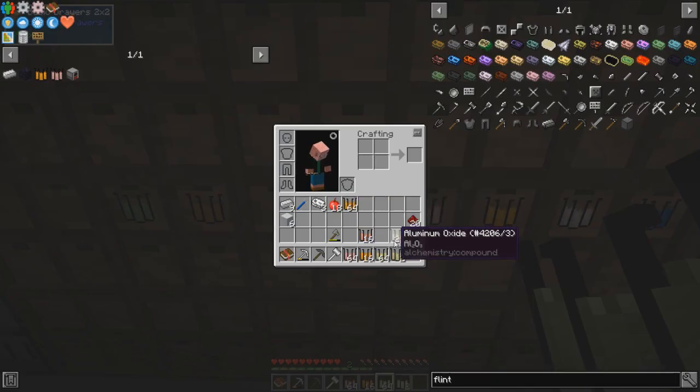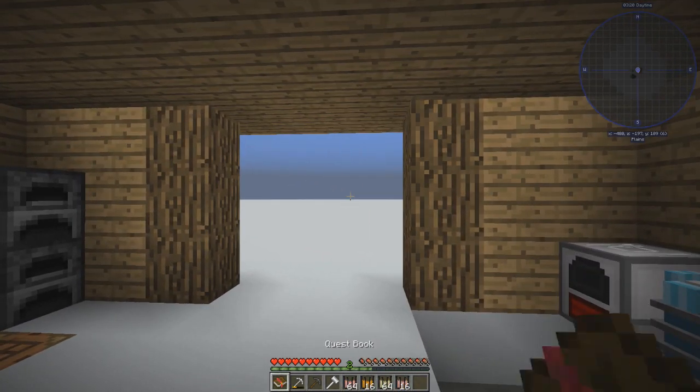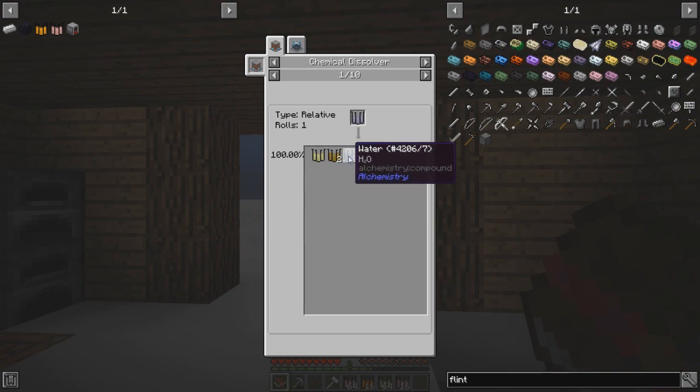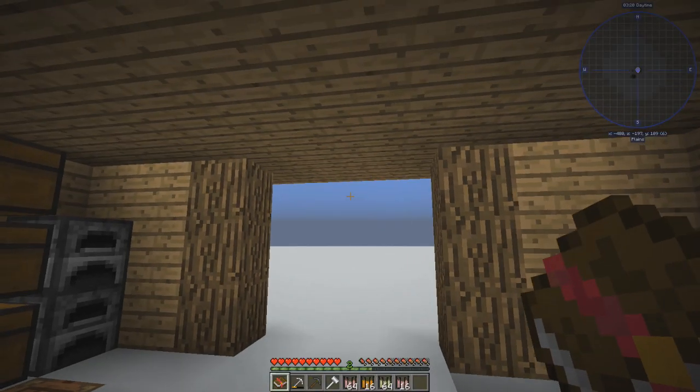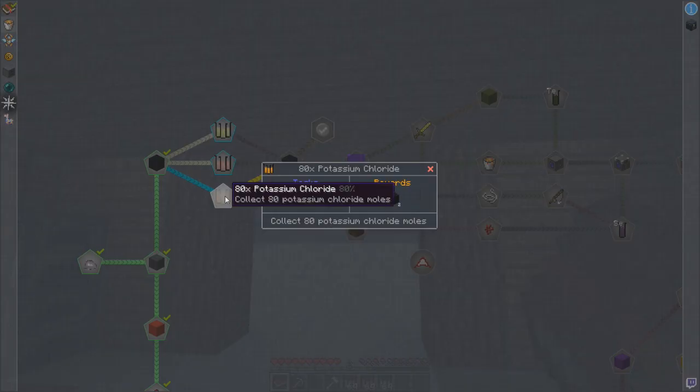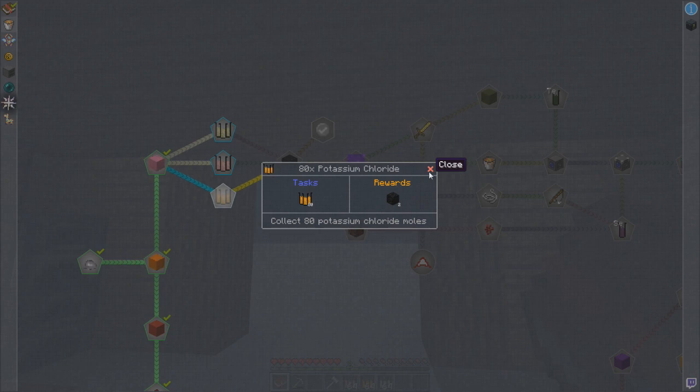Let's put some back there. Will that give me the achievement? Collect 80 aluminum oxide moles. I have 80. Will it not let me stack it? It won't let me stack it. How are you supposed to claim that? 60, 70 — that's 80, right? I think I'm doing my math correct. I don't understand that, and it won't let me click that. Is there some kind of glitch here? It says I have 64 out of 80. That is so weird — I can't hold more than 64 in one stack.